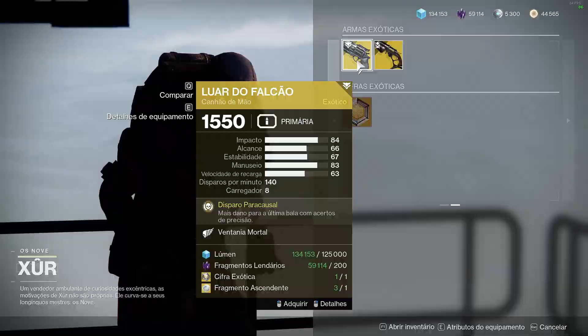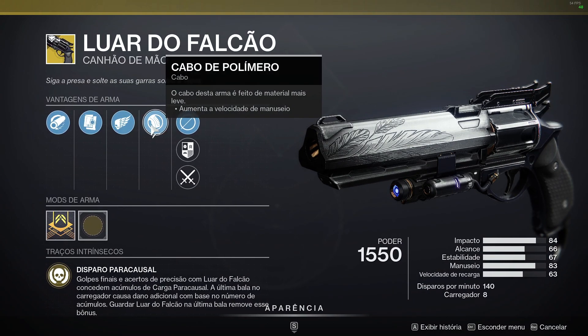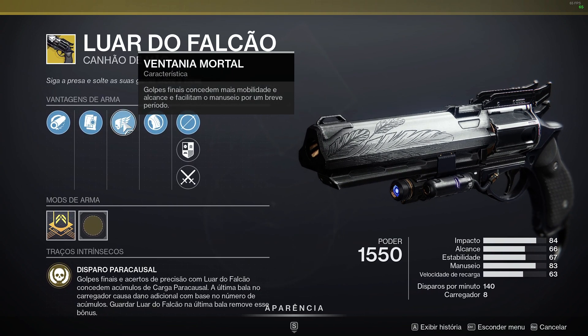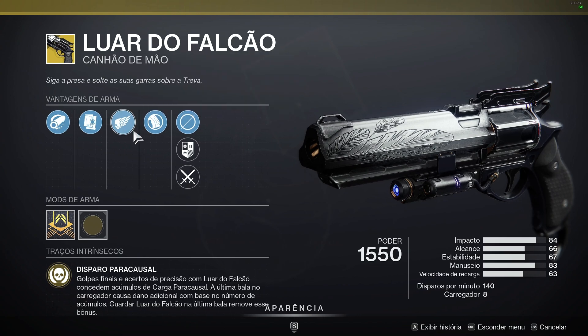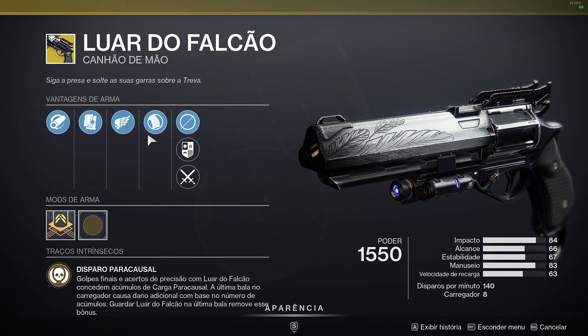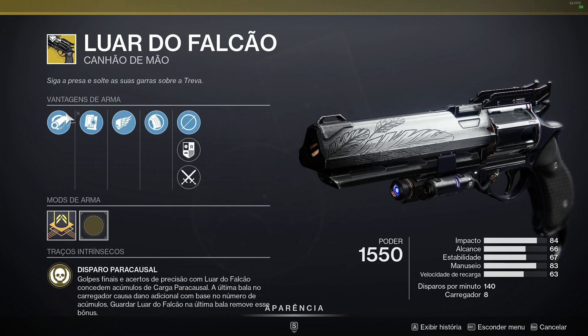Luar do Falcão veio com Ventania Mortal e Carregador de Liga — não é um roll muito legal pro PVP. Apesar de Ventania Mortal ser um perk que traz uma sensação boa quando você tá jogando no PVP, melhorando a sua mobilidade e o alcance da arma, ele depende de você pegar uma kill pra depois procar. Tem perks melhores ali, como o Olho da Tempestade, que vão ser mais legais na Luar do Falcão.